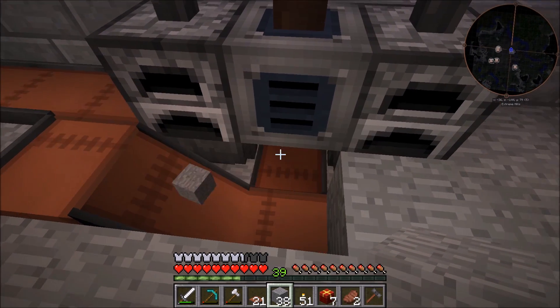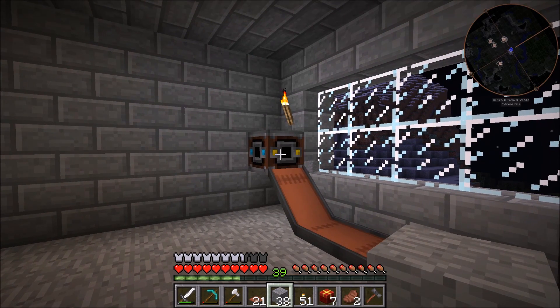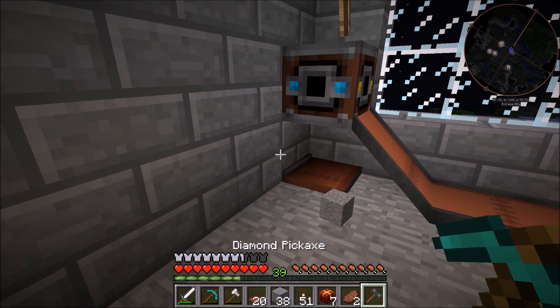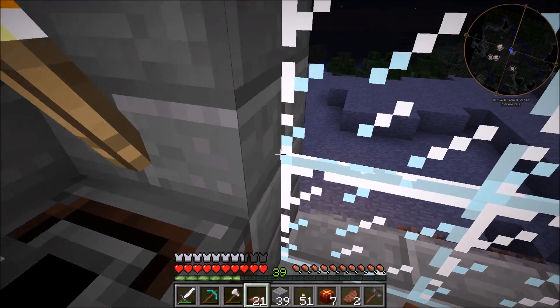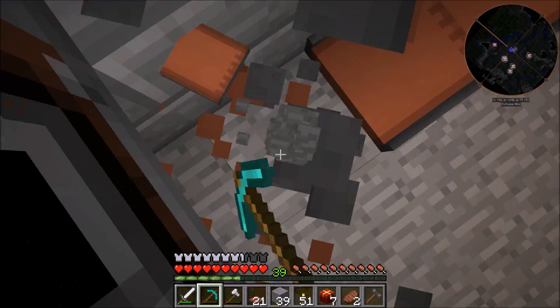If we throw an item down here it'll get carried up there. It won't go in because there's nowhere for it to go, but if I were to place a conveyor belt right below it, it would automatically spit it out just because there's only one place for it to go and we don't have any filters in here yet. Let me just get this block out — it's really hard to get out of these — so we just have to break it.